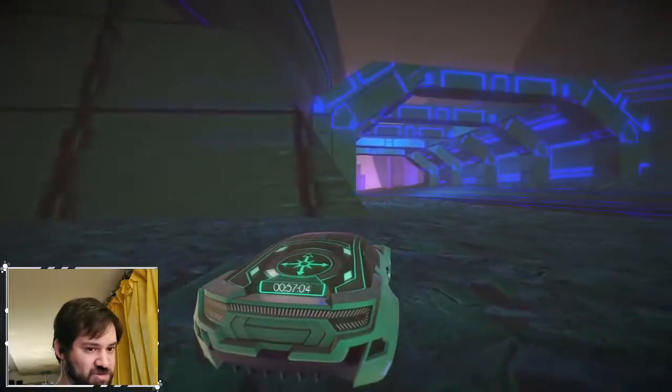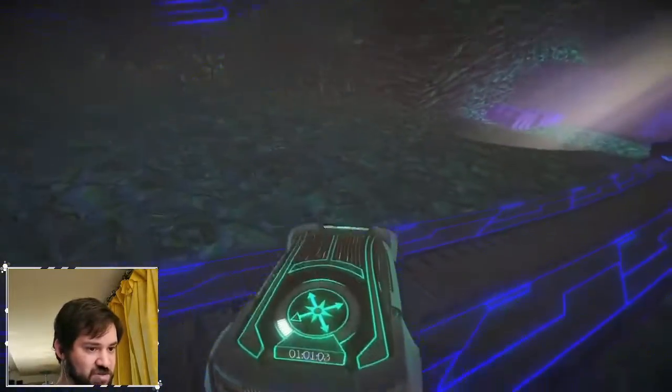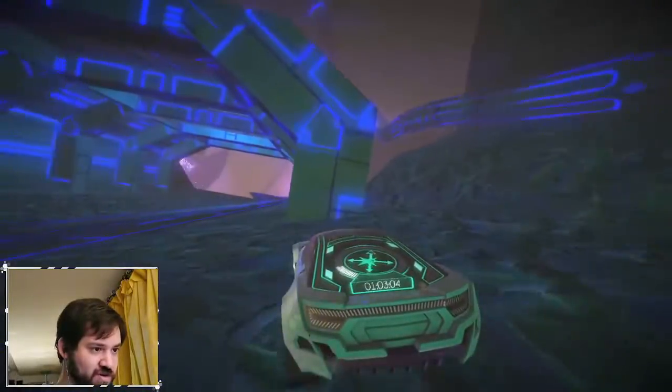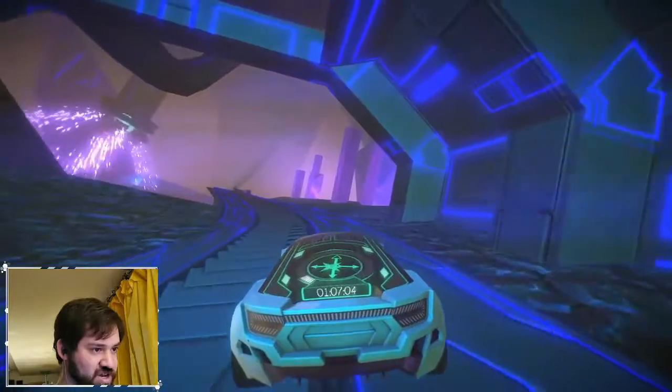I guess we're not strictly supposed to be driving on the minecart tracks, since there is a hazard. We've got blue power lines, so we do have a cohesive color scheme that sets certain aspects apart.